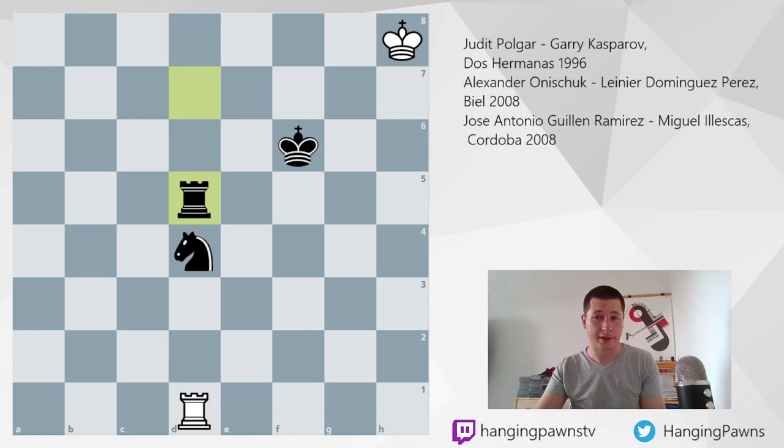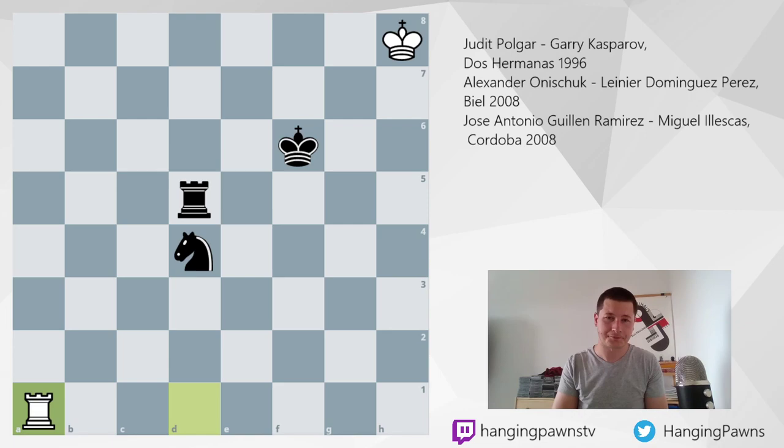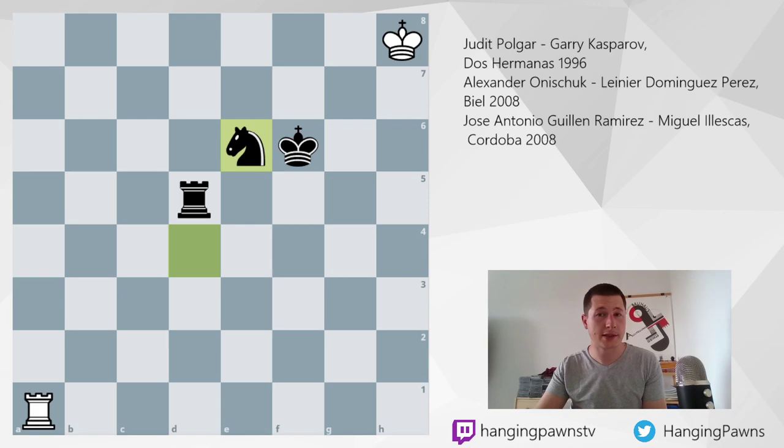Now, for those of you interested in puzzles, this is a forced mate in 16 moves. I didn't manage to solve it, and I think many grandmasters would have trouble solving it. Garry Kasparov did not play the most forcing and best line, but still — he did win the game. And now knight to e6 was played. In this position, whatever white does, it's checkmate time, because there are too many threats.